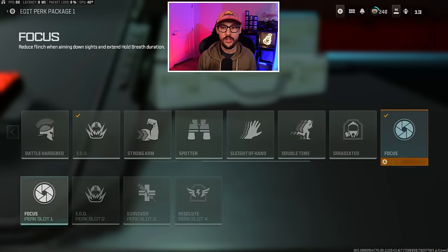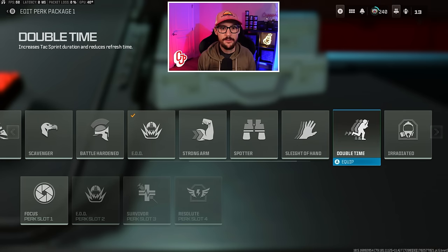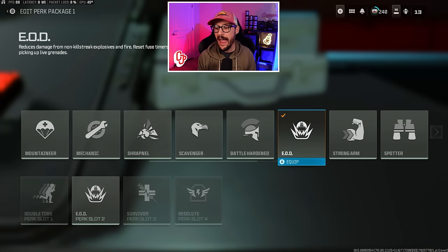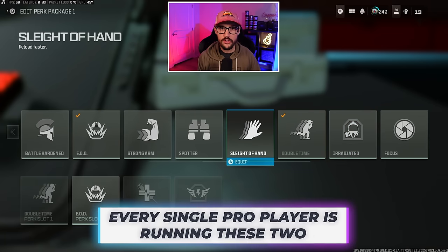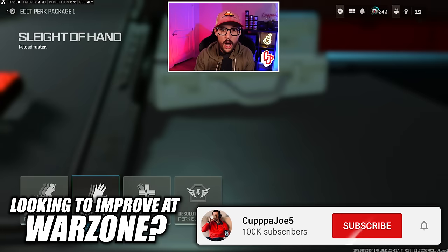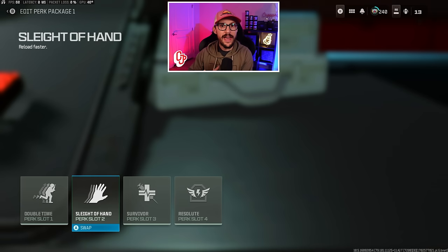In perk slot 1 and perk slot 2, we have a long list of options and we're choosing two. Universally, across the board, every single pro player is choosing double time — to increase tac sprint duration and reduce refresh time — and sleight of hand. Those are the two most chosen options. Sleight of hand allows you to reload faster, which is distinct from quick grip gloves that only increase weapon swap speed. This lets you reload your AR or SMG and get back in the action.